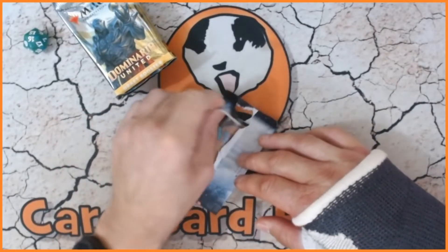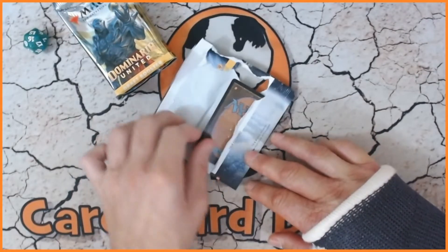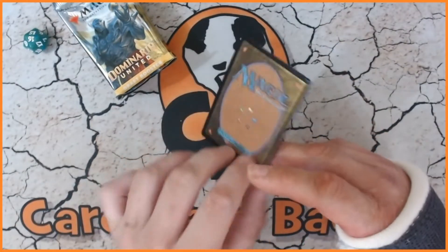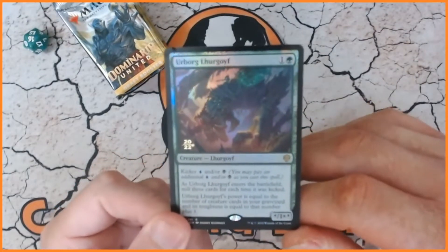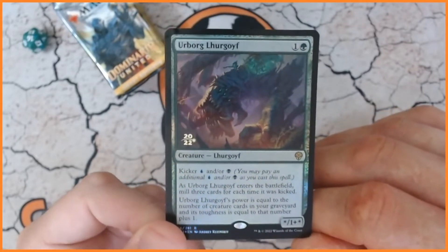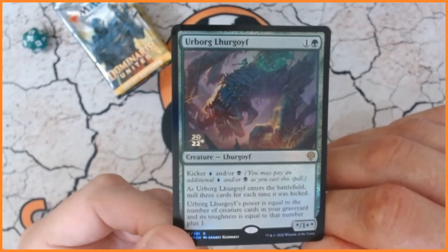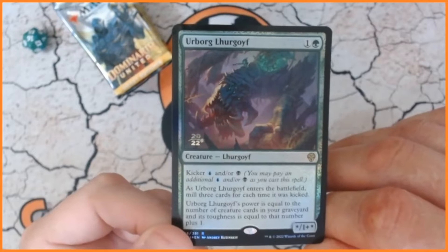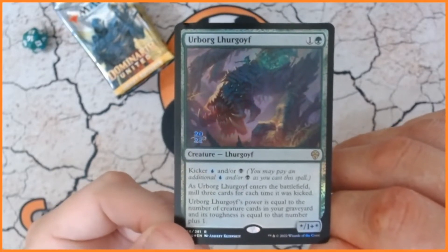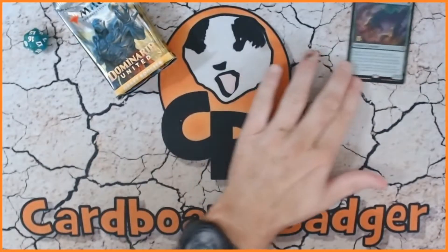So let's have a look and see what on earth we have got for our promo. Please — it still hurts to move my hand, so I'm trying my best. Okay, what do we got? We have got a Borg — look at that, that is pretty mad! I haven't seen that card before. Is it good? Please let me know. It's got kicker, it's two mana, and as it enters the battlefield it mills three cards. For each time it was kicked, its power is equal to the number of creature cards in your graveyard.